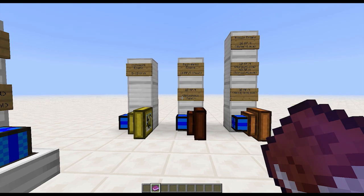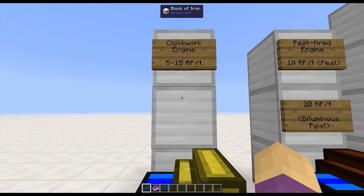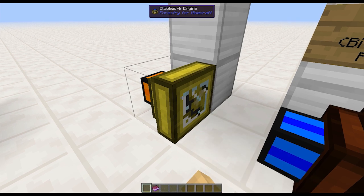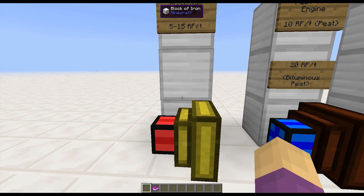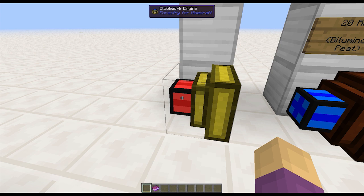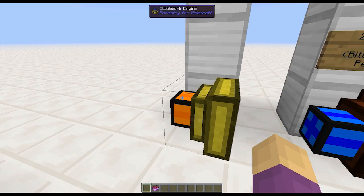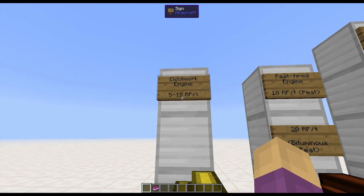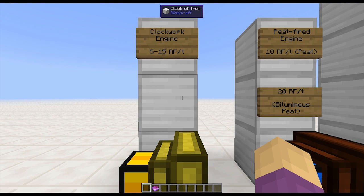Moving on to the final category: Forestry engines, which has some of the most complicated options. The clockwork engine goes anywhere from 5 to 15 RF per tick. You have to right-click to wind it, and you'll see it change color. This takes no fuel — the only fuel is right clicking. The more tightly wound the engine is, the more power you get. If you wind it all the way up — fully wound, and then one extra step where you take half a heart of damage — that's when you know you've fully wound it, and that's how you get 15 RF per tick.